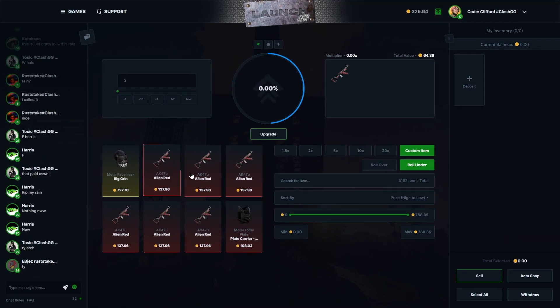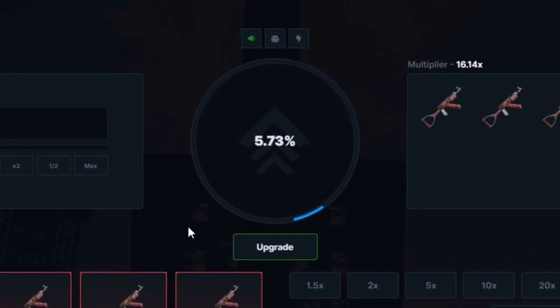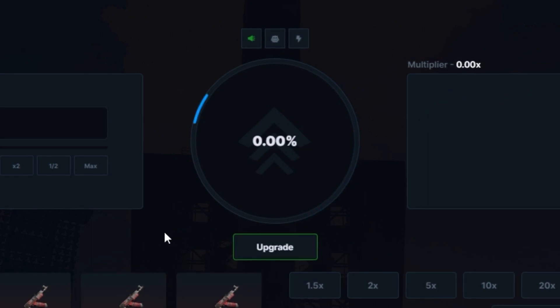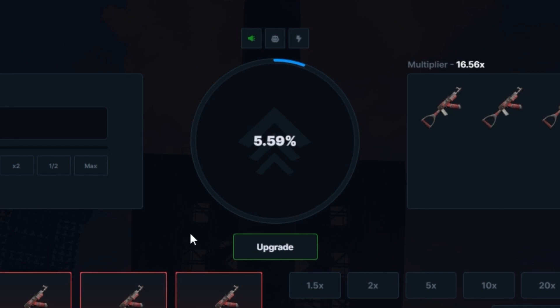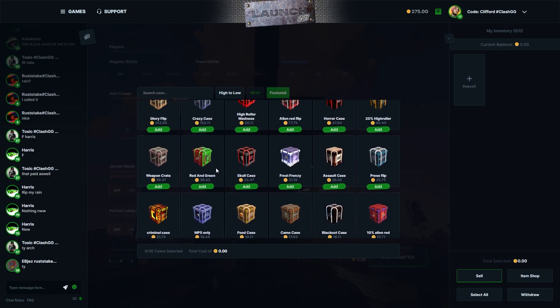While we're here, let's try a little upgrade. You can select multiple skins — these three alien reds for 25.64, which would be mad to hit. Come on, just land it... that is literally nowhere near. I might try one more time with 25 more bucks because I really want to hit a mad upgrader on this site. 5% chance — that was quite close. If we did 50 bucks there we might hit it, but let's go back to battles.